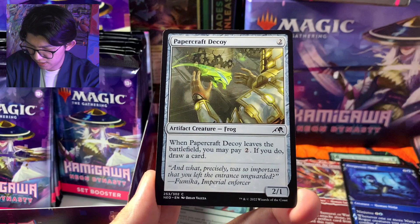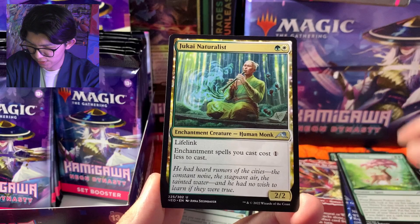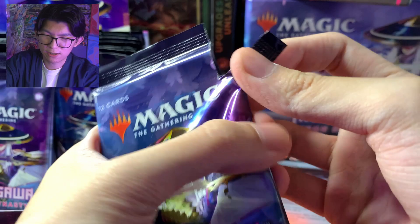Prosper Steve, uncommon, common, Akironin. Lumayan baik kartu-kartu yang kita sudah pernah lihat di collector booster. Kumano Faces Kazan, Tribute to Horobi — baik kartu ini ya. Banyak kartu saga di sini. Angkat pack keempat.